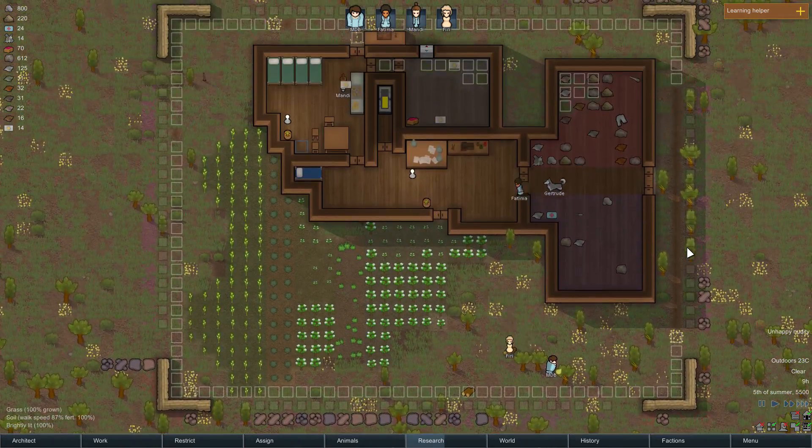Fatima running around finishing up the exterior flooring so we can run around the perimeter of our base quickly - that's pretty valuable. Fury's moving all the cotton inside that we can use to make clothing. Fatima took a break and is now inside making clothing for Fury. What are you making? A button down shirt. Perfect.